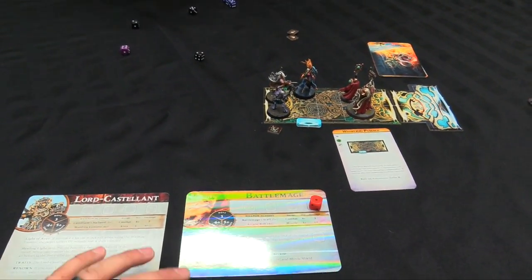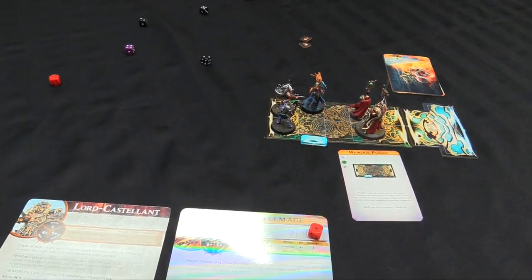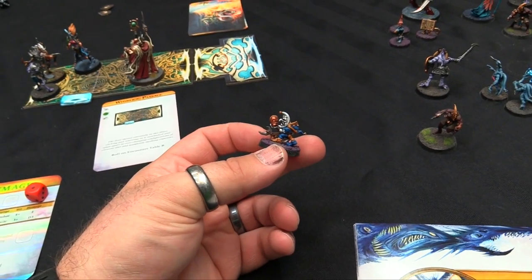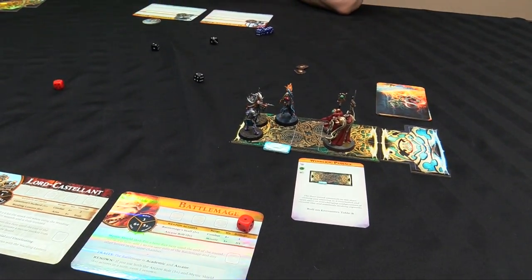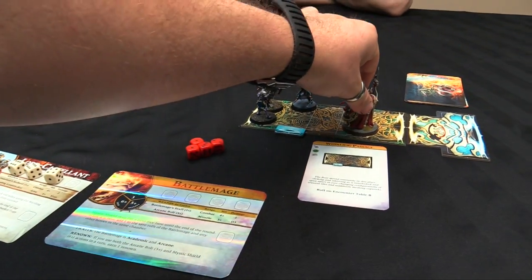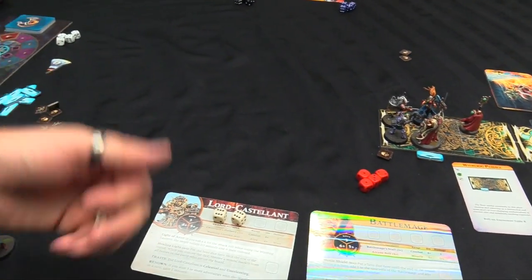In the adversary phase we roll for Pink Horror behavior and get Bolts of Azure Flame - each Horror tries to move away from heroes and shoot blue fire, or use flickering blade if still adjacent. The Librarian tries to break off but fails his agility-three check, so he stabs the Shard with two dice at two-plus for two damage each, dealing four total. With the Mystic Shield we get plus one armor save - we save one hit and take two damage, closing two wounds on the track.